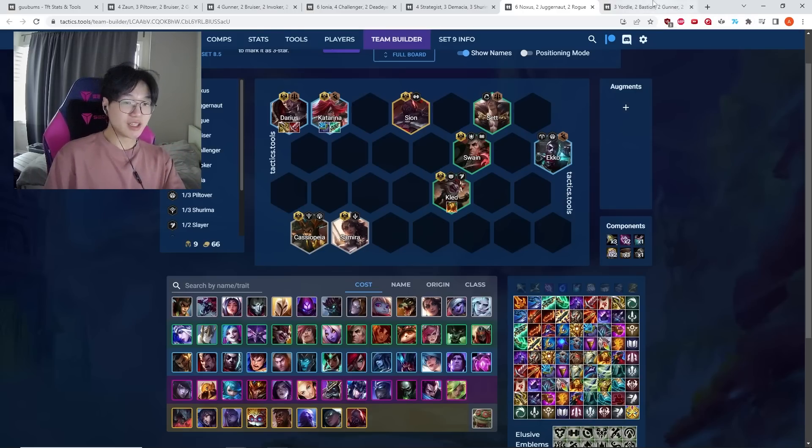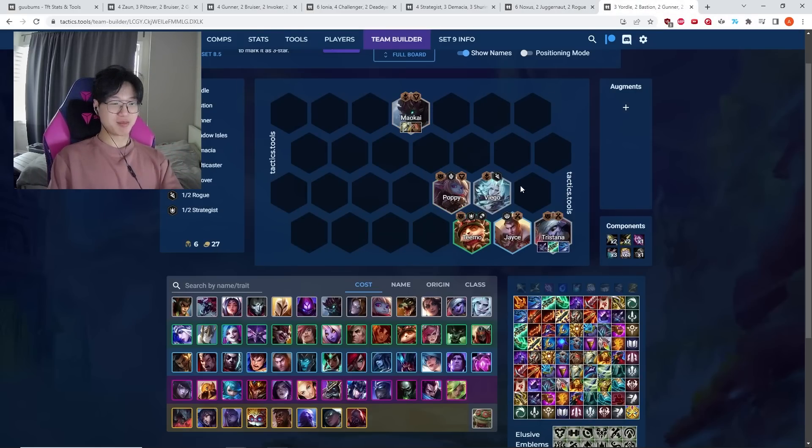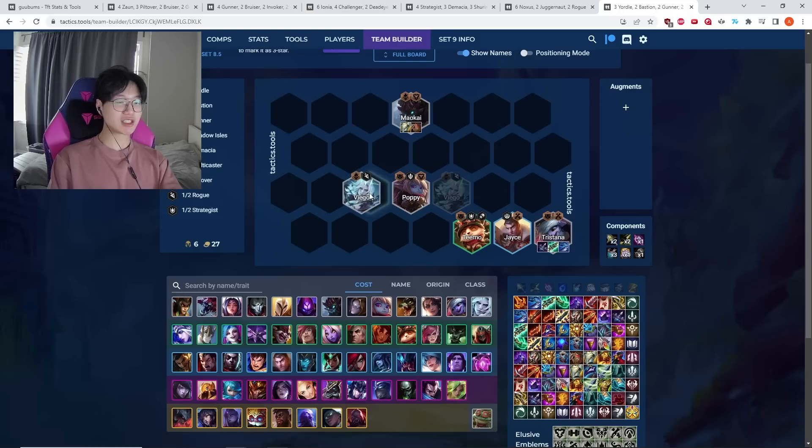Finally, we have Tristana — probably the most degenerate comp in the meta. You've probably seen it already. We actually thought it was overnerfed in PvE and we were playing around Poppy, but as the meta developed this comp has risen to be one of the strongest in the set.